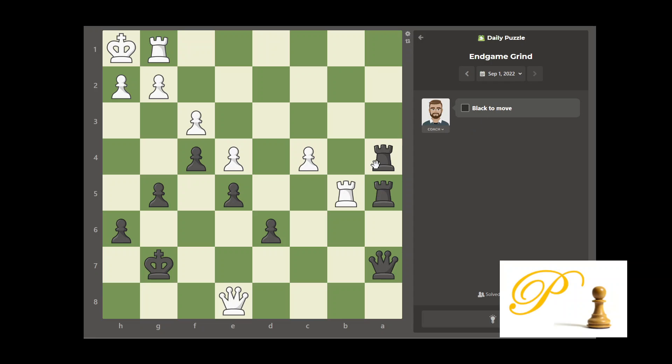Today we are white. We have three pieces — three major pieces — and they are all on the A file. Looks like not good, right? If you have your pieces on one side, then it's not easy to do anything.